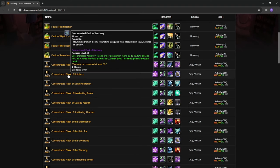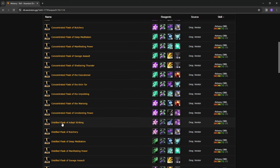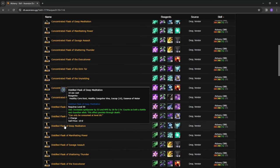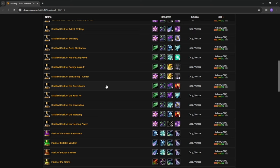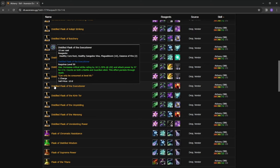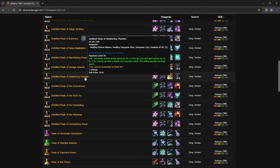Here we can see there are purple or epic versions of the flasks, and coming down, the names switch from 'concentrated' to 'distilled' — the distilled ones are the blue versions. This is a theme for consumables like food and flasks: a modifier adjective differentiates blue from purple. For food, they'll separate stats and categorize them as wontons, soup, steak, etc., along with modifiers depending on whether they give a main stat or a tertiary stat like haste or armor pen.